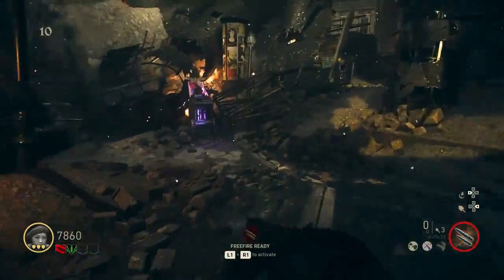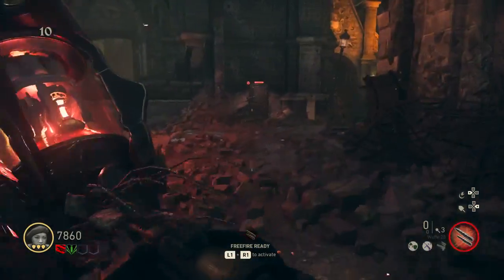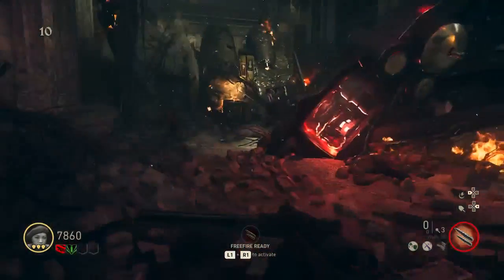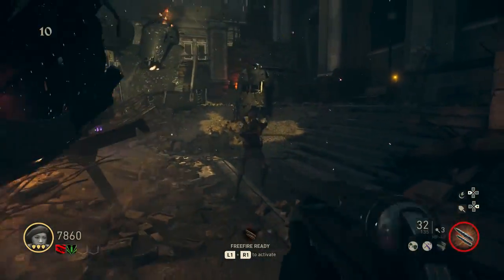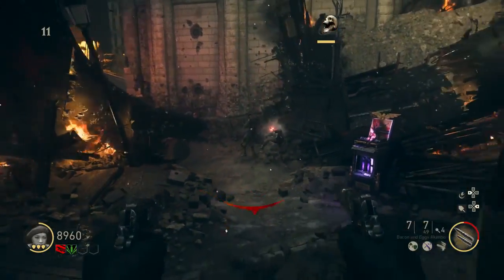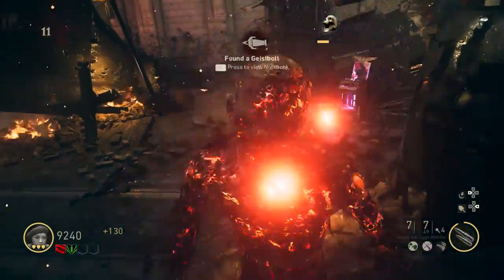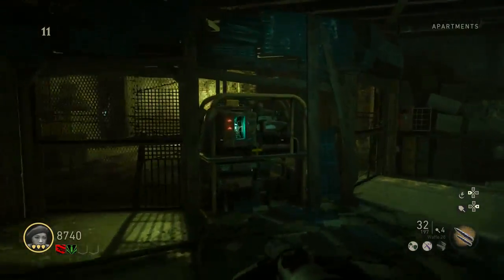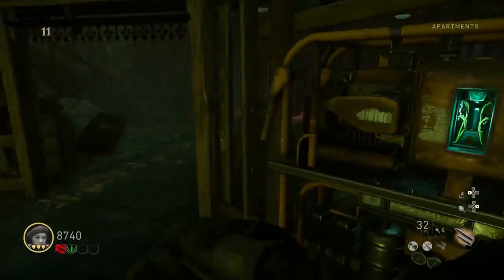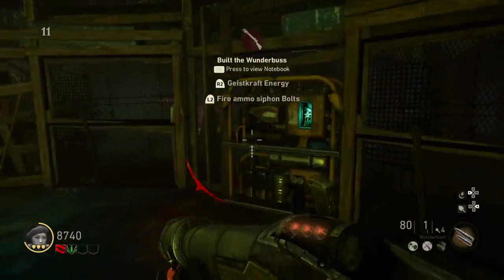The Wonder Bus isn't bad, but it's not entirely great. Still, you're going to need the Wonder Bus to open Pack Punch — that's what we're trying to do. We're just waiting for a sizzler. Alright, here we go — we got a sizzler. The zeppelin will shoot a zombie, you melee it, and now we got the Guest Bolt. Right after you get that, go down here and put the battery in — the Wonder Bus battery. Then close it behind you and place the part. And there you go — you got the Wonder Bus.